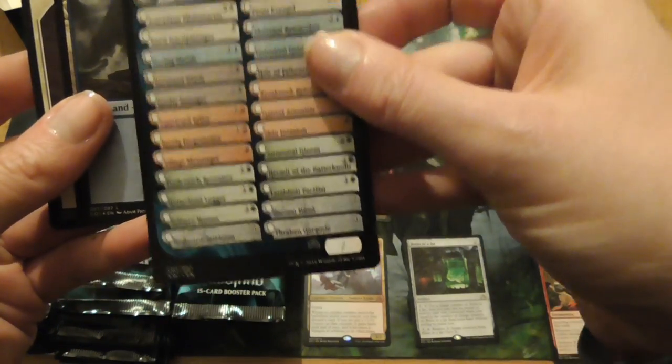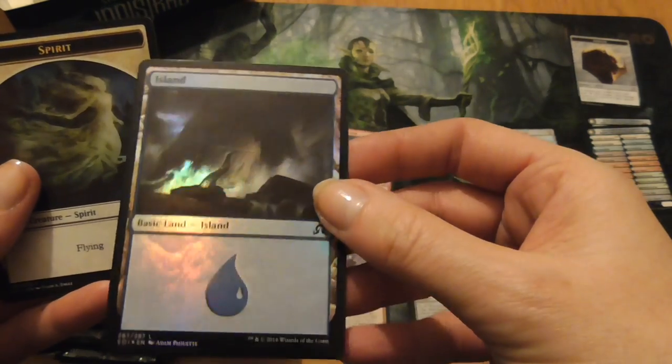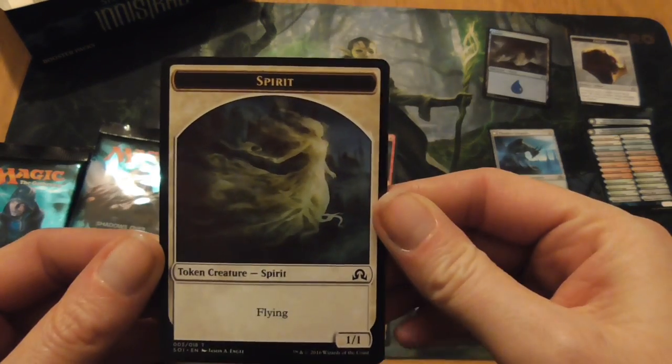Another one of those. And there we go — first foil. That's a foil island. And a spirit token.